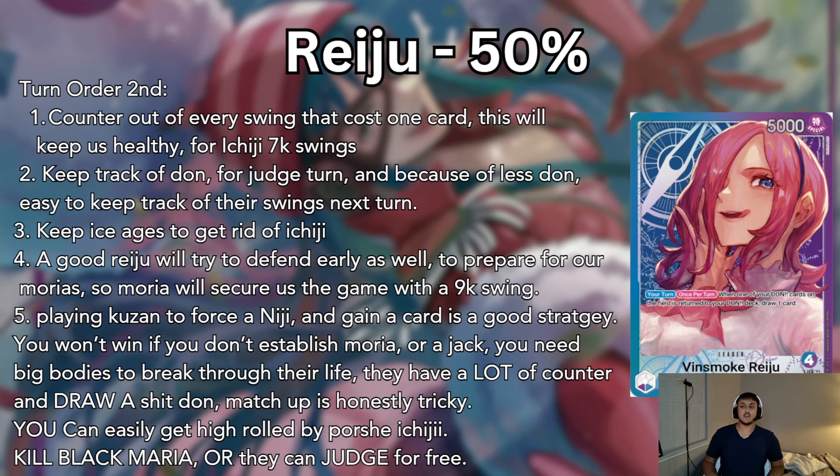Alright, let's talk about Reiju — this horrible godlike deck. Reiju is like a 50% win rate, maybe 55%. Turn order: you're going to pick second because you don't want them double searching on turn one. You're going to want to counter out of every swing that costs one card because they're going to each AGU and that's going to hurt. Keep track of their Don for the Judge turn — if they have like 5 or 6 Don, you can calculate: Porsche Ichi costs 3, they have 2 Don left, so they'll go 7 and 7 at max. So I can take one and guard one. You can kind of know their math based on the low amount of Don and what they'll generally do, then keep those counters in hand and know when to get another counter from Rebecca.